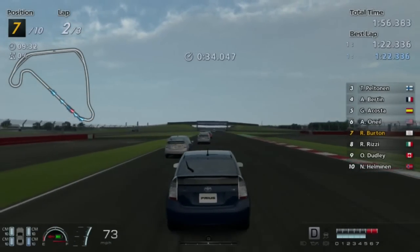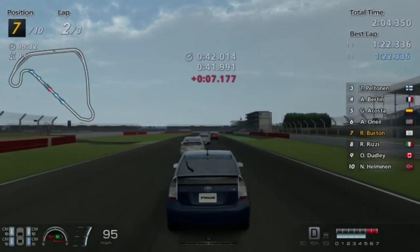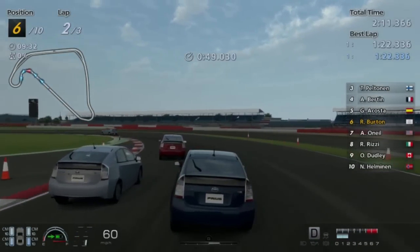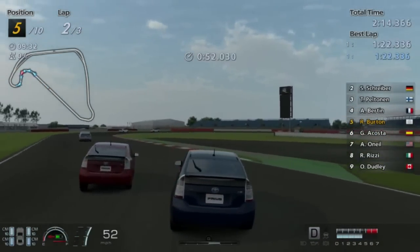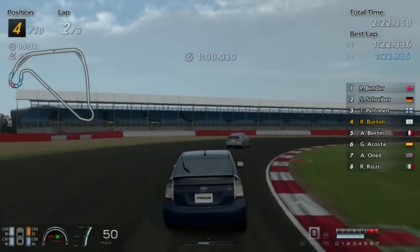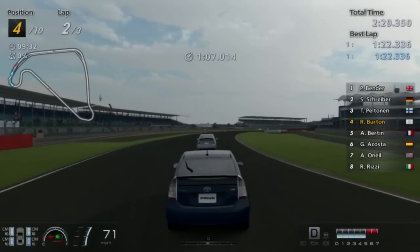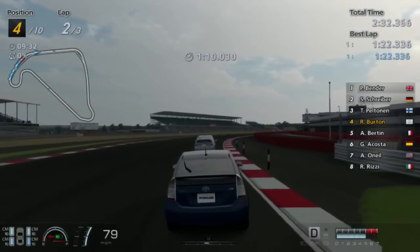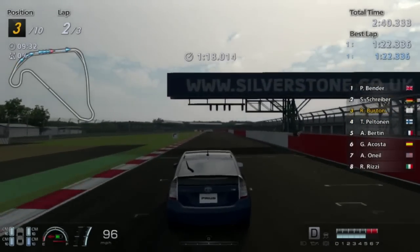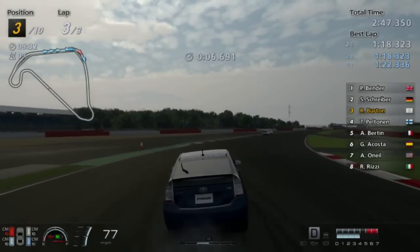I should slipstream — that'd be a good idea. Slipstream is good. Okay, down to seven seconds. Hard on the brakes. Excuse me, Bertint. We have Bert — Burton and Bertin. We have Bender leading the race with his blackjack and hookers. Let's get around Peltonen. There we go, around Peltonen, as we begin the final lap. Four seconds behind Bender and Schreiber, because they're right on each other's asses.